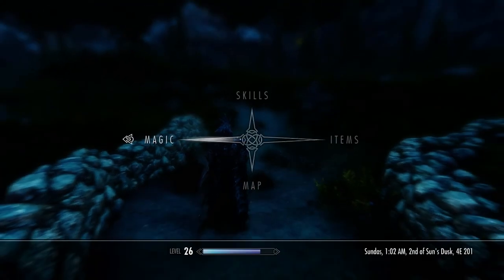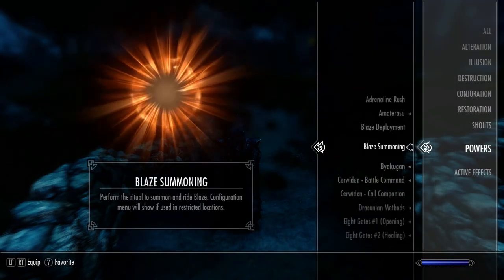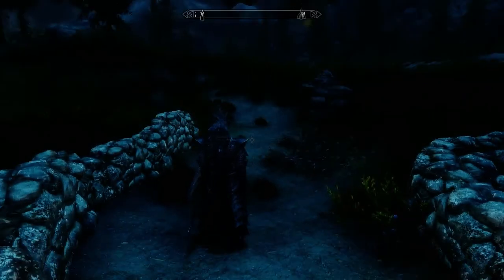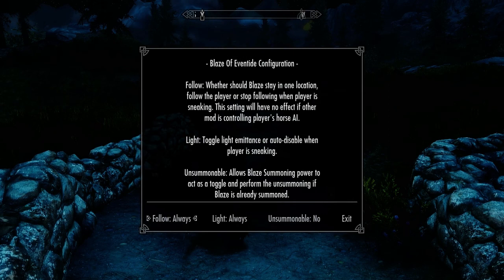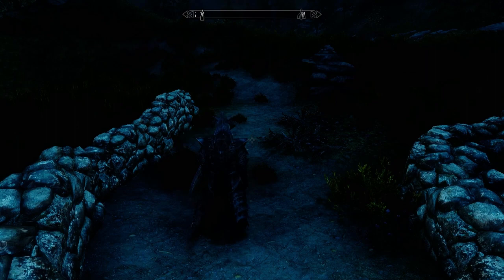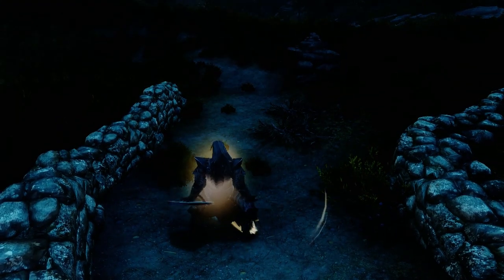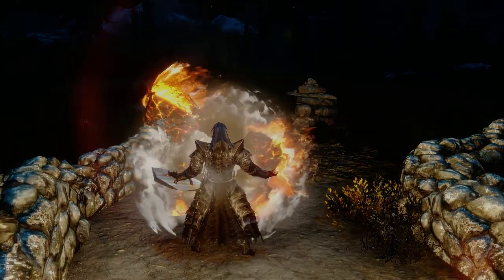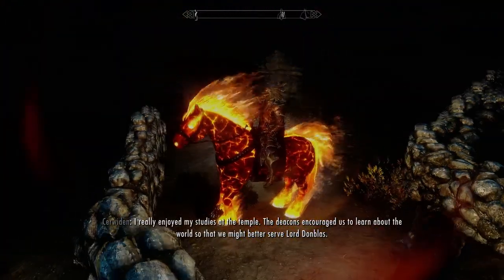Alright first off I will show you the Blaze Summoning. As you can see you get a configuration just in case you want to have the horse always follow you. I'm just going to go with the defaults right now. And boom — here's your Summoned Horse.